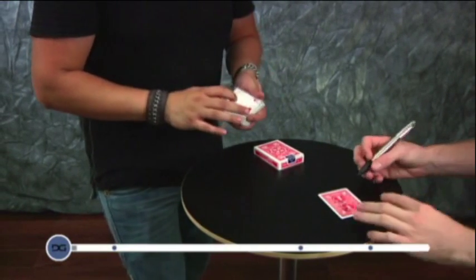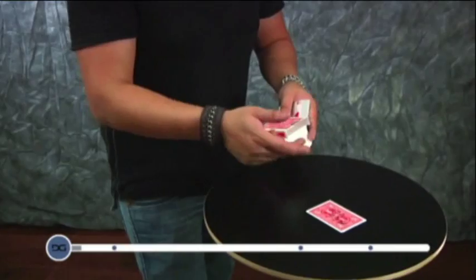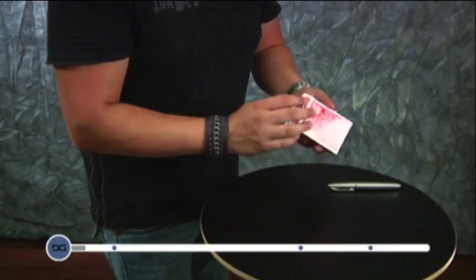I don't want to touch it. I want you to put the card inside the box for me. I don't know what the card is. You don't know what the card is.